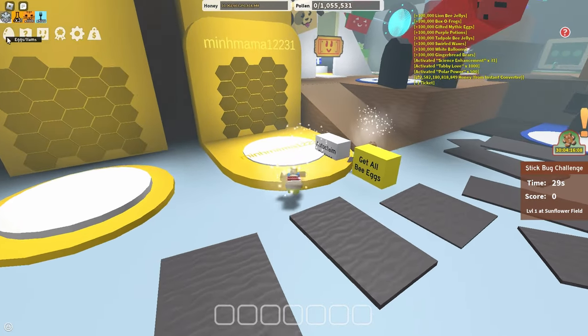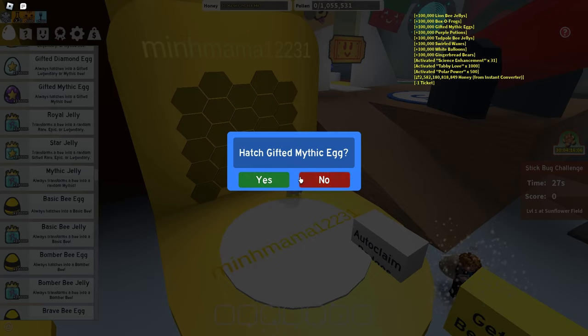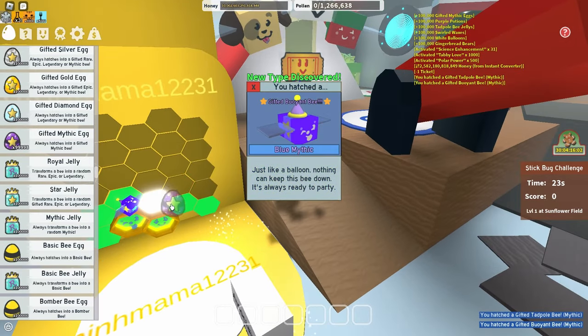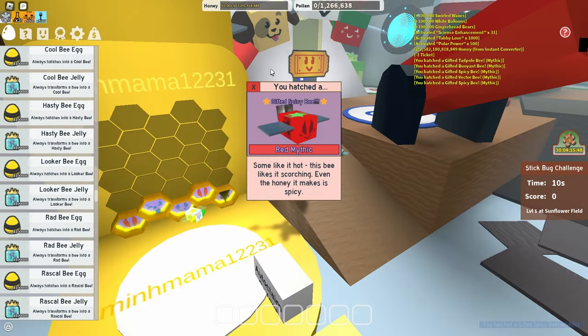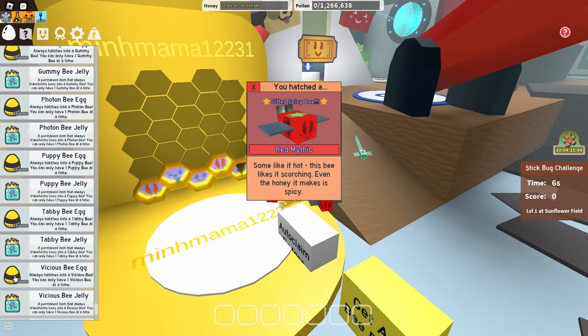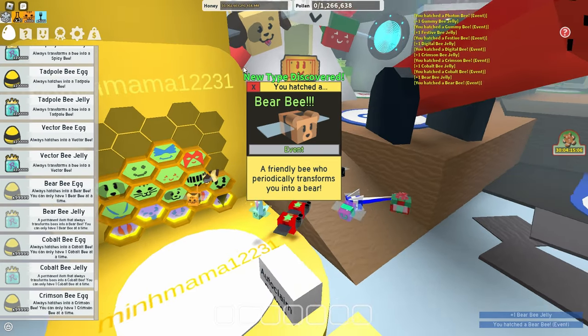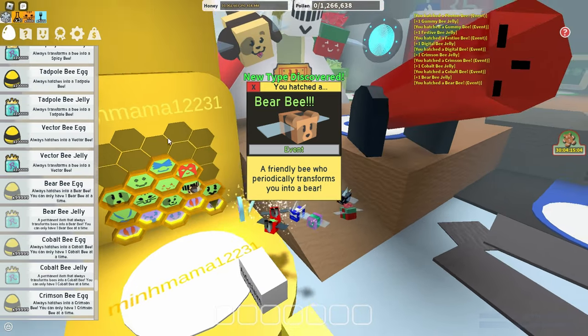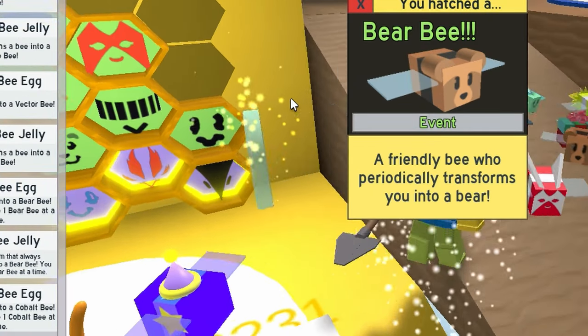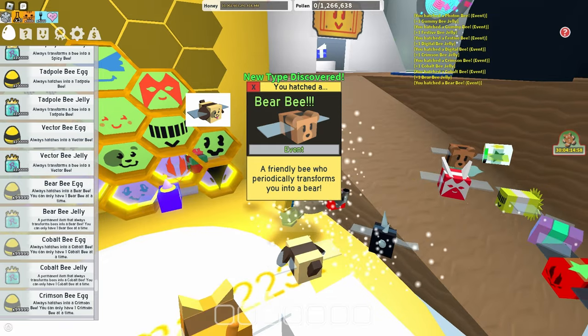Alright, so let's just go open some eggs right here. So gifted mythic eggs, let's hatch like 5 maybe. Alright, so I got 5 gifted mythic eggs, easy peasy. Let's just get all these event bee eggs done. Alright, so I got all my event bee eggs done. So as you can see, very organized hive — totally not an empty space right here.